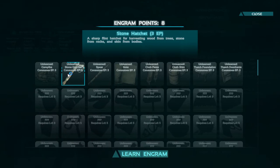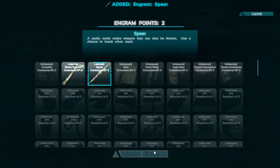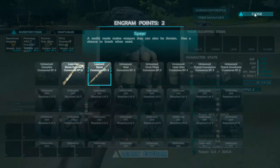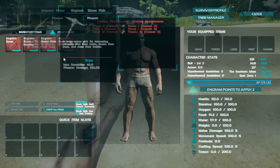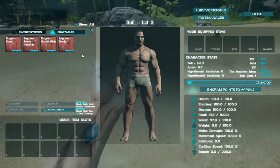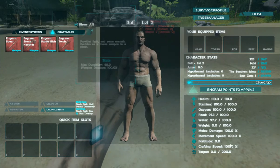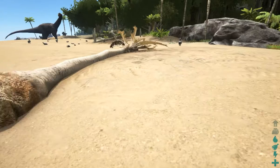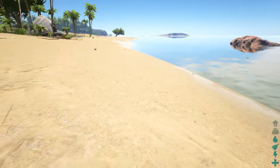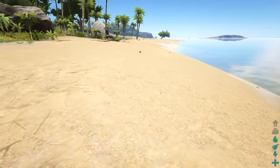I'm going to start off by learning the stone hatchet and the spear. I started with being able to make a torch and a pickaxe. The pickaxe, the hatchet, and the spear — and to a lesser extent the torch and campfire — are the most basic things and should be the first things you get. When I first spawned in, I hadn't watched any videos or read any tutorials. I just jumped in and figured, hey, I'm a gamer, I can figure out what to do.